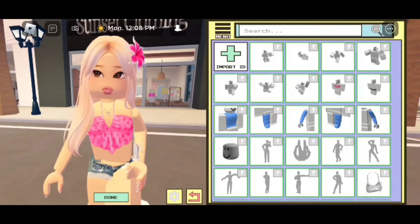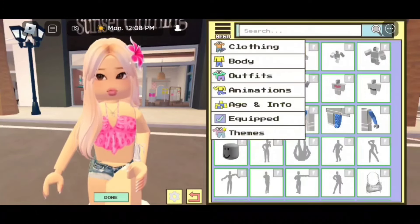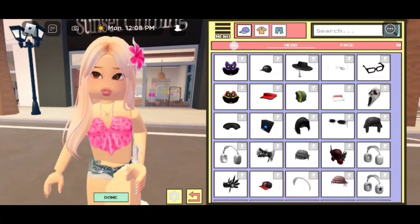And there we go! I look way better. So now let's go back to menu, then let's click on clothing, and we are going to click on all.